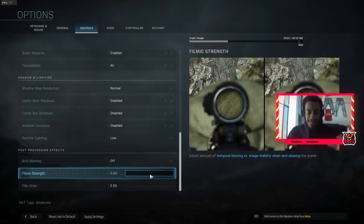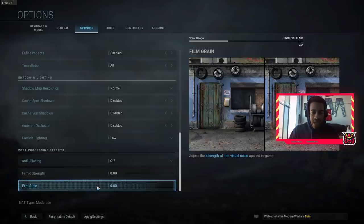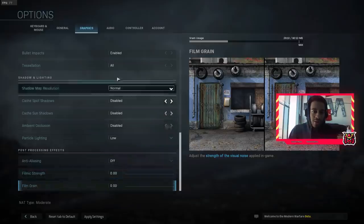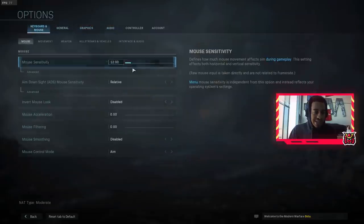Film strength you want to have shut off entirely. It's similar to motion blur but it gives a weird grain over the screen. Most of you are going to want that disabled — the film strength as well. As it says in-game, there's a lot of noise applied, so most of you are going to want that off.